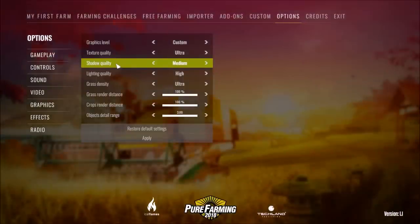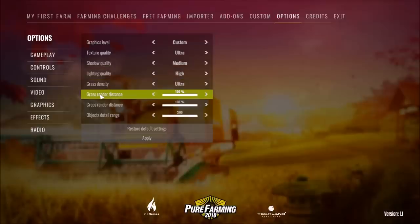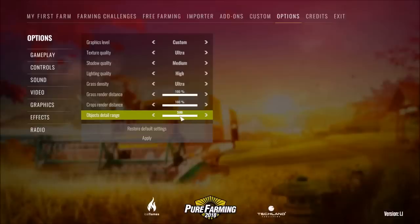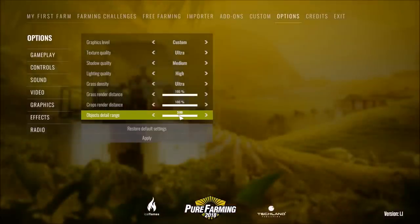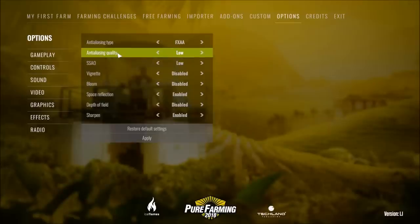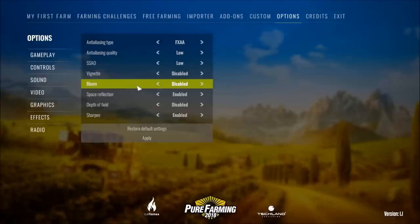Lighting is left on high, grass density on ultra. I've turned up the grass render and crops render distance both to 100% — by default they're at 50%. Object detail range I've maxed out at 3.0, up from the default of 1.0 or 1.5. For effects, I've turned anti-aliasing quality to low and disabled a few other things to prevent stuttering and screen freezes during gameplay.